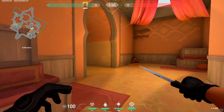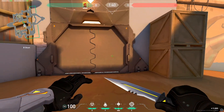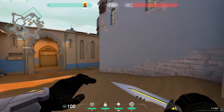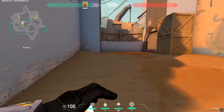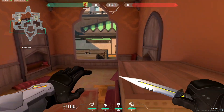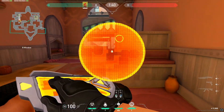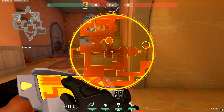On Bind it's pretty necessary to hold on to two smokes for the execute. Bind is a very execute-heavy map — it's very hard for T's to hold map control at both A and B, so most of the time you just send most of your players towards one bomb site, execute it, and take the fight.